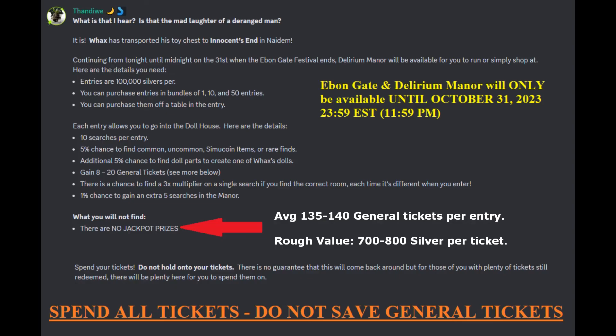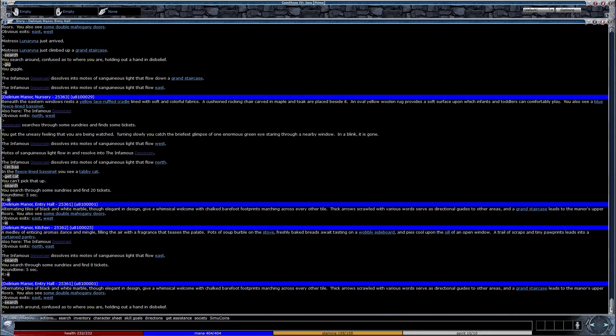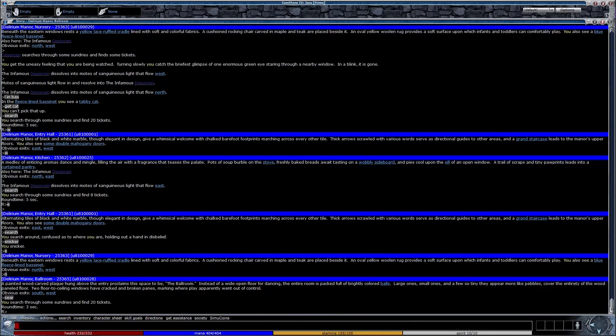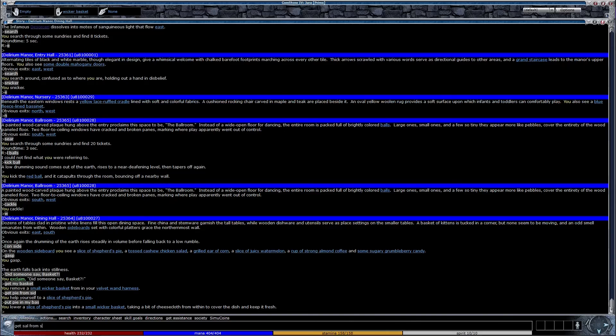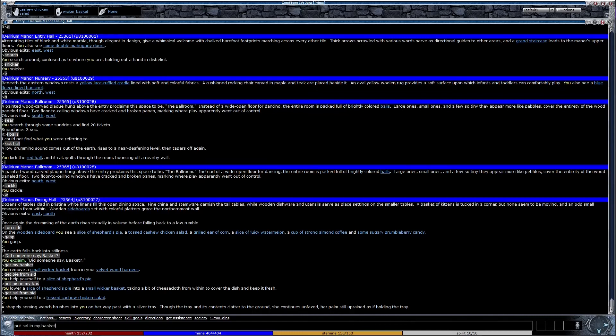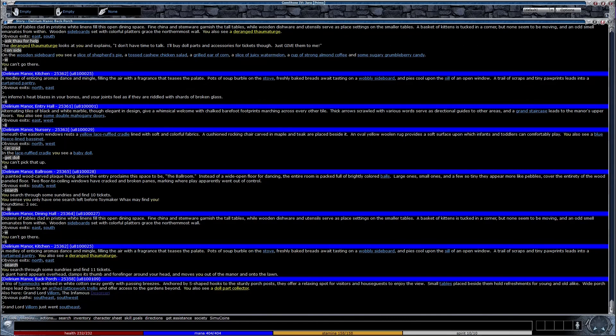Before you head inside the manor, remember there are no jackpot prizes in this special run of the event. It's also highly advised to spend all of your general tickets, as there's no guarantee anything like this will be happening again anytime soon. I'm getting about 135 to 140 general tickets per entry, so that's somewhere between 700 and 800 silver per general ticket. After you head in, you just explore the mansion and search in various rooms. I noticed at least two rooms have multiple interactable objects with food items that go into baskets. On your 9th search you will get a warning saying you'll be plucked from the dollhouse with one more attempt. Once your 10 searches are up, you land on the back porch and can go again by heading back to the front.